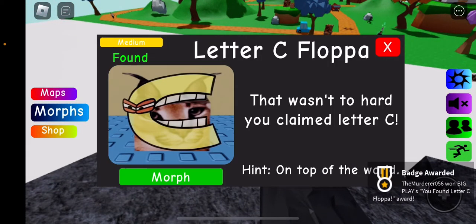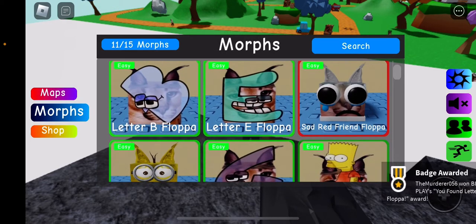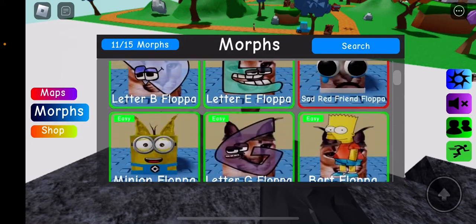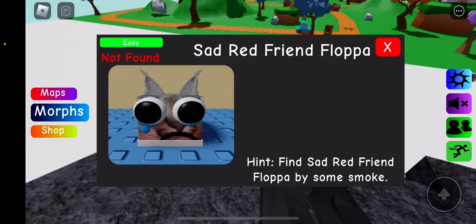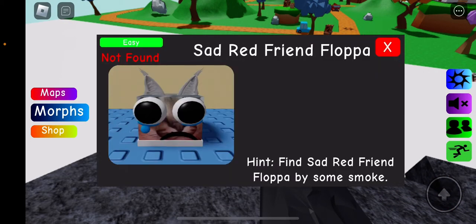I have 11 of 15 — I just need four more: Sad Red, Homer, Letter Y, and Sad Green. I need two rainbow friends, Homer, and Y. Oh, Y do you care if I'm getting Y? Because I'm trying to get all the morphs in the game — I need four more and then I have them all.